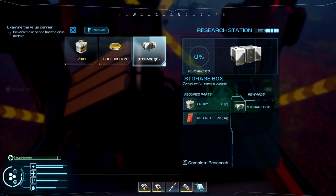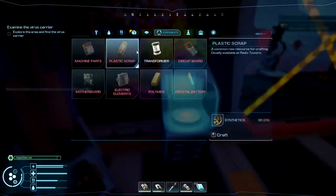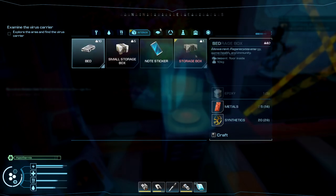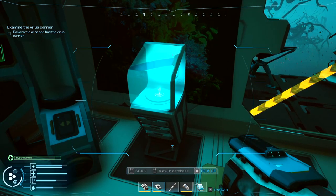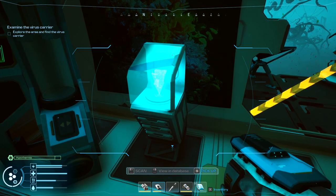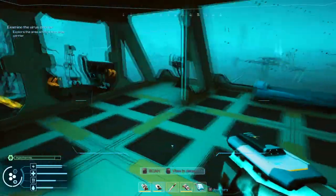I got my epoxy and my metals. Let's research it and then we'll see what it takes to actually craft. Okay, let's go ahead and craft it — it needs some metal, some synthetics, and some epoxy. Actually quite easy to craft. I'm probably going to be replacing all these small storage chests now that I've got all this extra space.